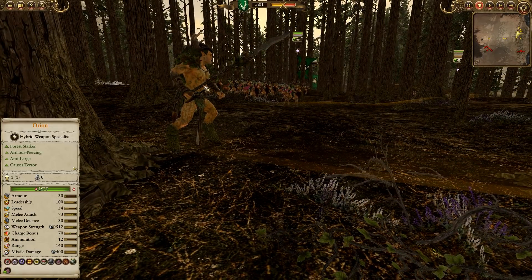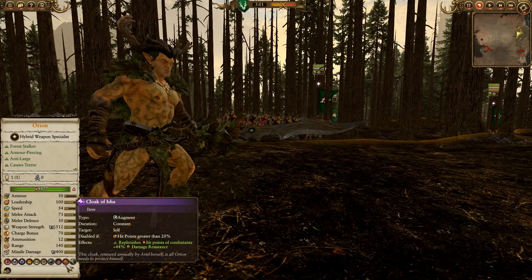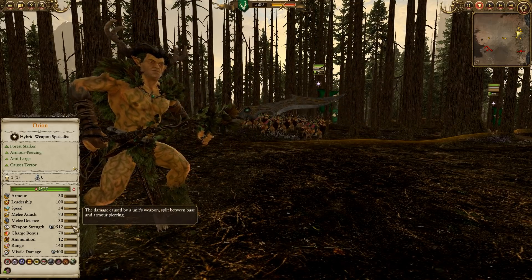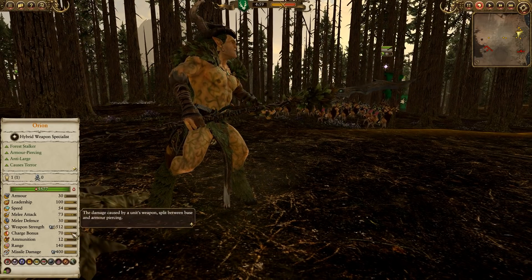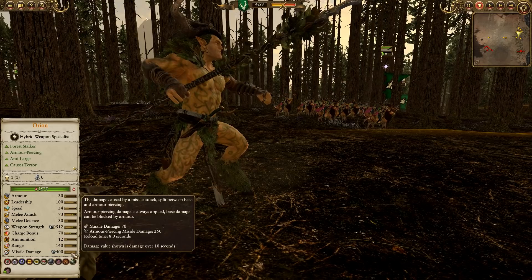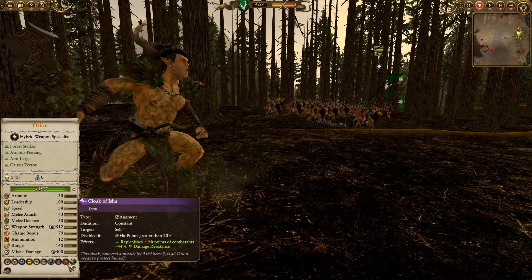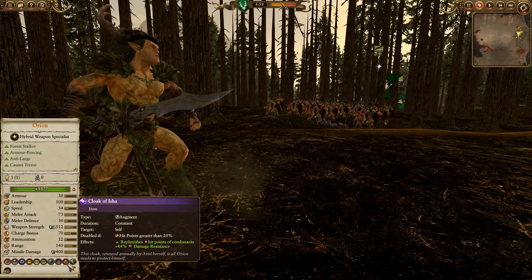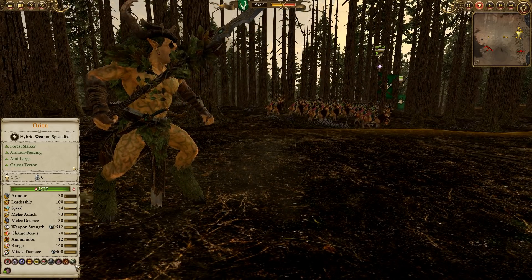Let's take a look at the builds. Orion is leading the way — decided to change it up a bit. He's definitely a lot of fun. He's got anti-large AP, so he's going to be pretty good against knights, griffins, steam tanks, and stuff like that. He's got heavy AP missile damage as well. Not the greatest melee defense or armor, but the Cloak of Isha helps keep him alive — if he gets below 20% HP, he gets regeneration and 44% damage resistance.